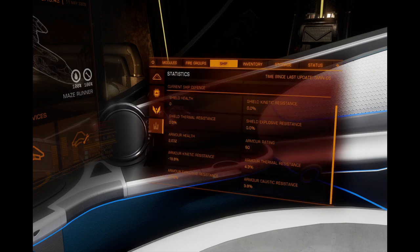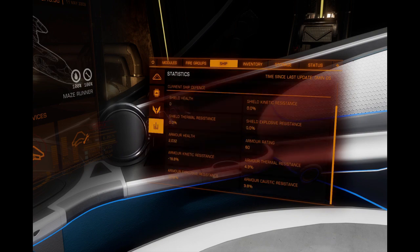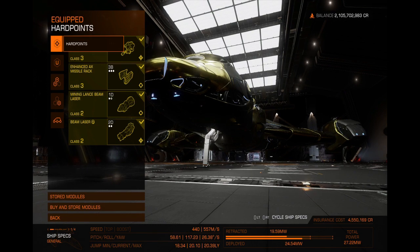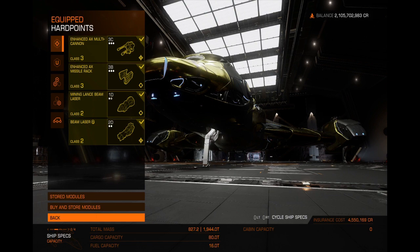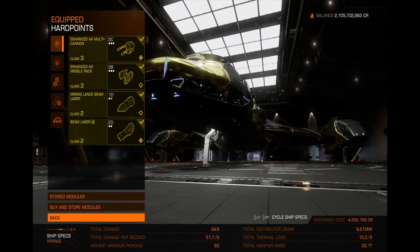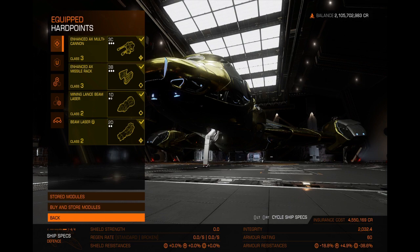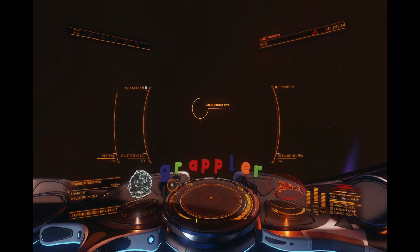I'm thinking about changing out one of the auto field maintenance units into another module reinforcement as well. The build has about 2,000 rated hull and a decent jump range of about 20 light years. Speed is 557 meters per second with a coasting speed of about 440, which is pretty good. There's plenty of power left over, the mass is good, and the cargo capacity and power distribution draw are all decent. It seems like this will function pretty well — the specs all look right in line.